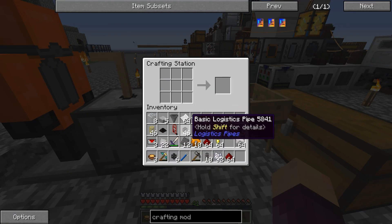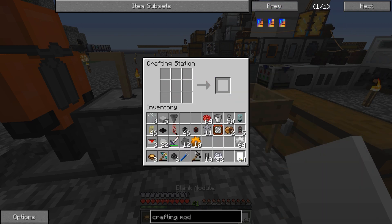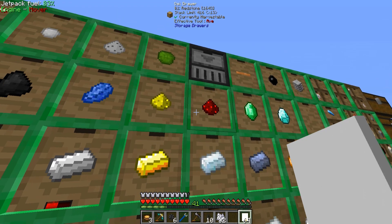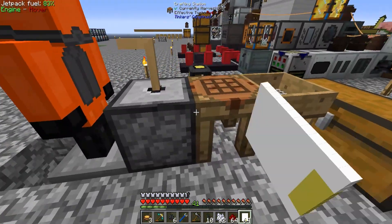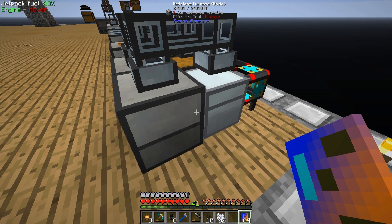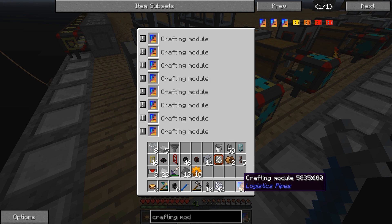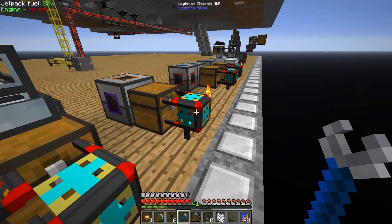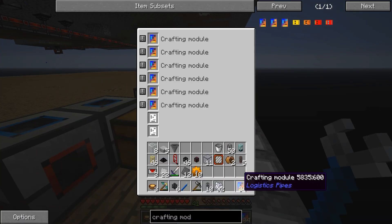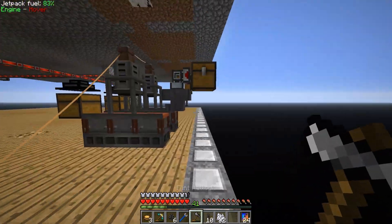After a lot of time spent bone mealing, we now have two stacks of paper and a stack of rose red. We can make a stack of blank modules and then use those to make a stack of crafting modules. I also made 64 iron gears. We need two more stacks of redstone and a stack of lapis, and combining all that in our crafting station gets us a stack of crafting cards. Now we can fill almost all of these slots with crafting cards — you can just shift-left-click to place them all in.